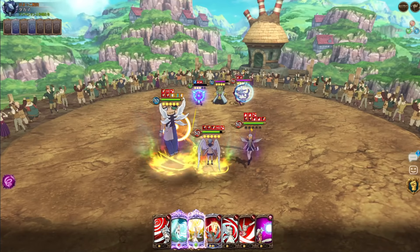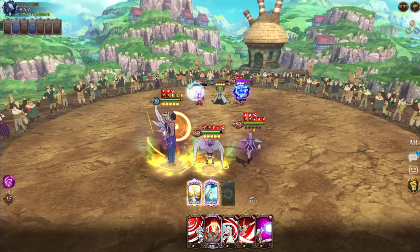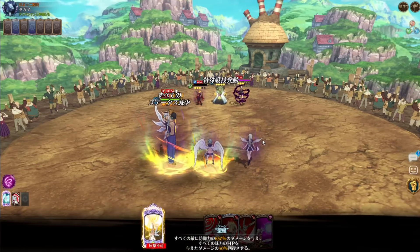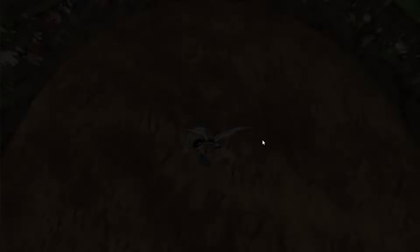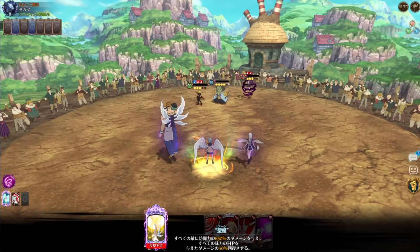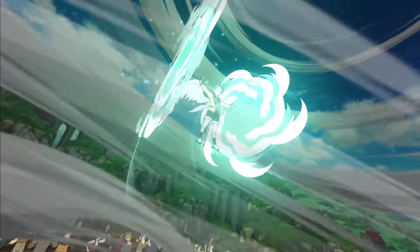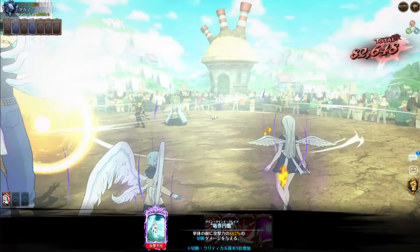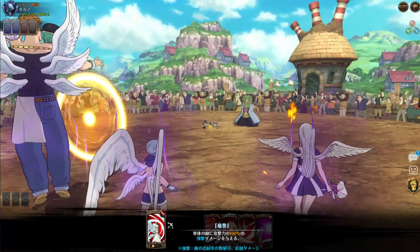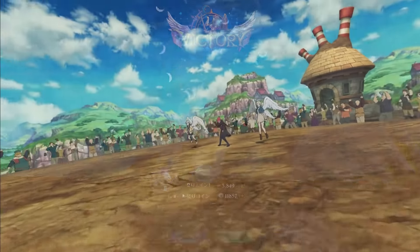It doesn't really stop my defense effect — it just stops the healing factor of my ultimate. Is Meliodas gone? I've faced this guy a million times so I already know how his team works. It doesn't really stop the defense effect of my ultimate. This matchmaking sucks — it's like he's the only person playing. GG my dude.